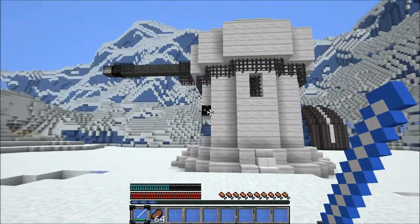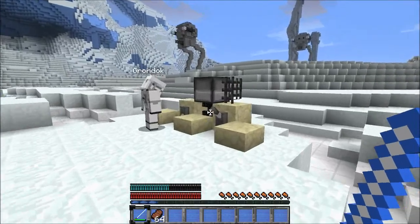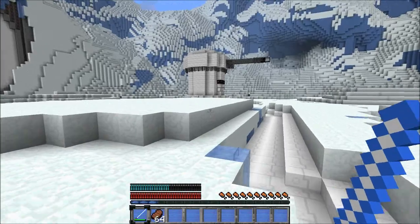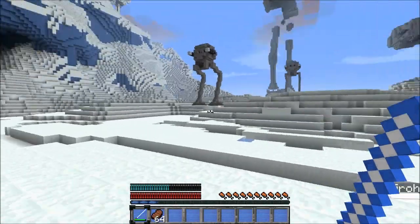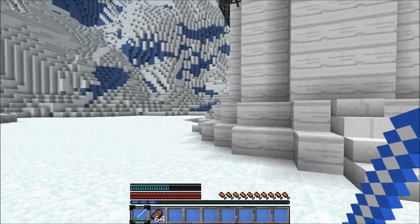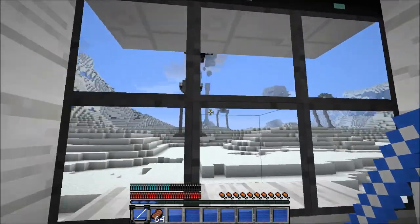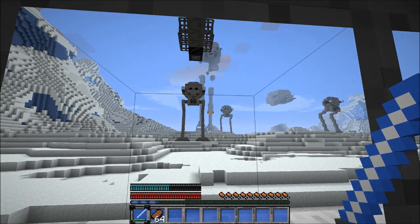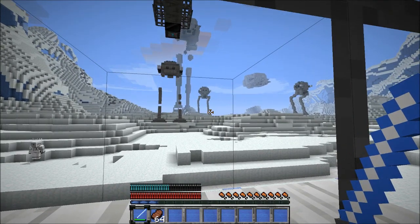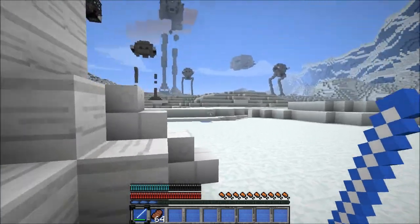They kind of look like a cross between... Sorry, I gotta go press these. It kind of looks like a cross between an AT-ST and Squidward's house. That's pretty funny. Firing cannon numero dos. Order 66. Oh! That did things. That was a slightly better reaction than what we got last time.